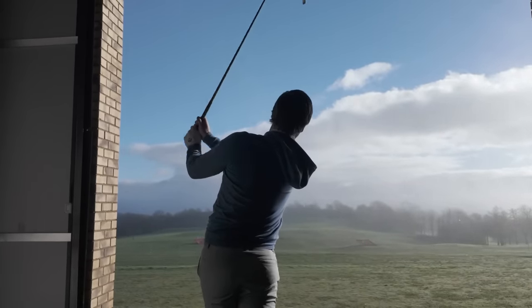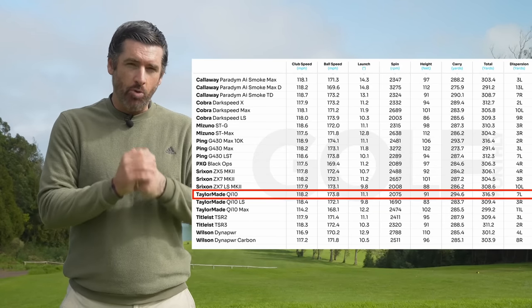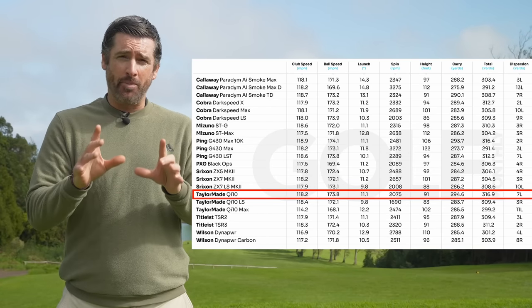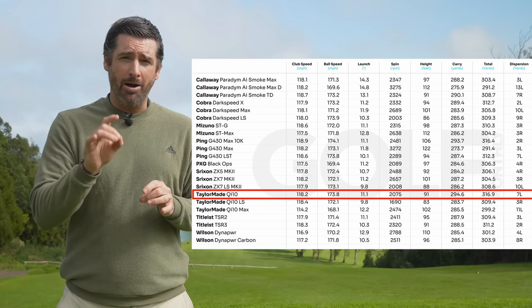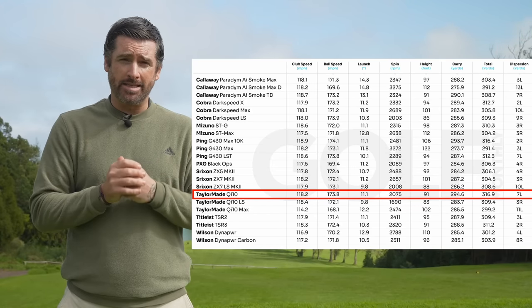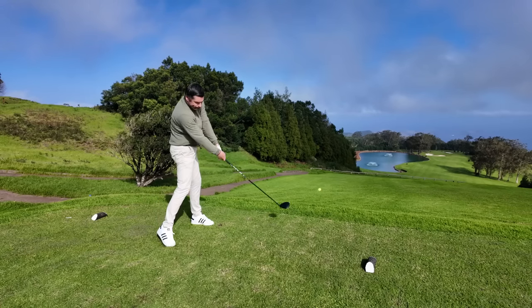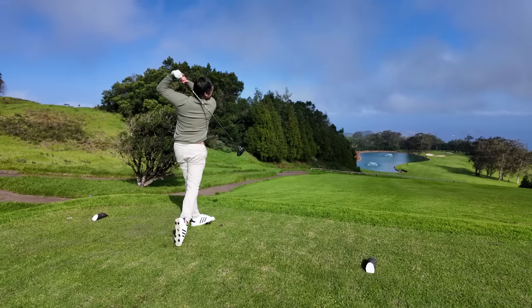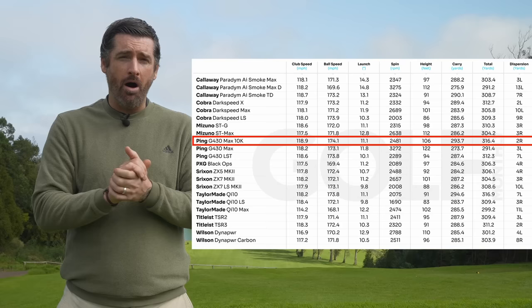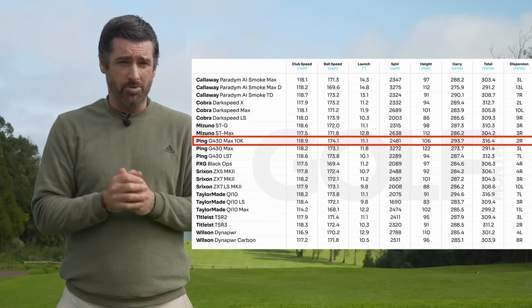Back to the raw data: my longest carry and total distance numbers both came with the TaylorMade QI10 standard model — interestingly the model that Rory McIlroy has just switched into from the LS model. That is clearly the winner of the distance category. An honourable mention goes to the Ping G430 Max 10k, which was less than a yard behind the QI10 standard with significantly higher MOI and a lot more stability, which makes that level of ball speed truly impressive.